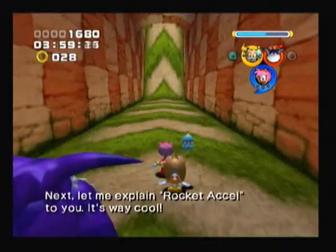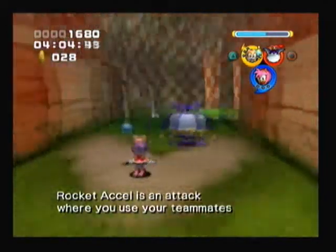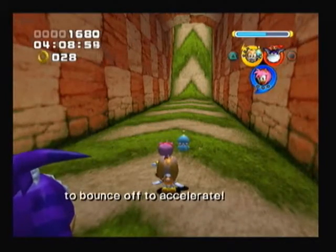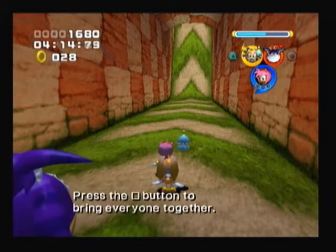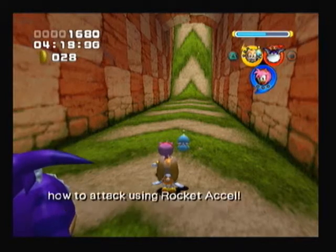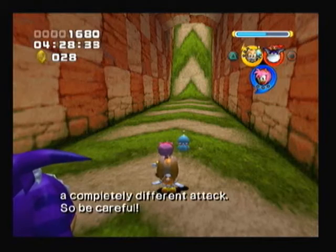Next, let me explain Rocket XL to you! It's way cool! Rocket XL is an attack where you use your teammates to bounce off of to accelerate! It's a little bit complicated, so listen carefully! Press the square button to bring everyone together! Once everyone is together, let go of the square button! That's how to attack using Rocket XL! If you let the square button go before everyone is together, you'll do a completely different attack! So be careful!